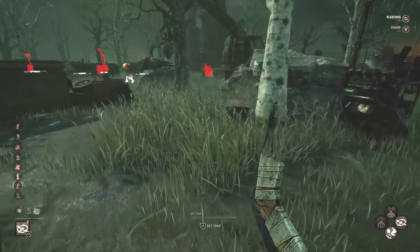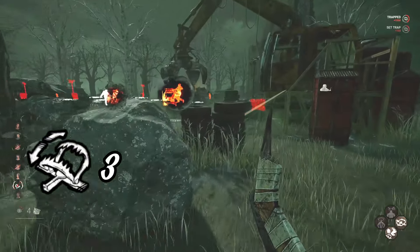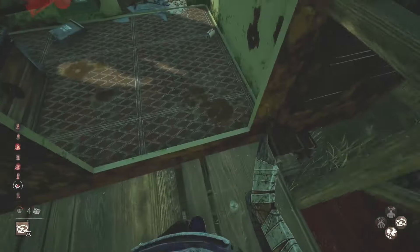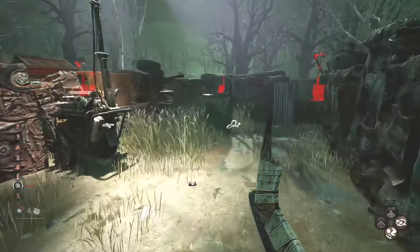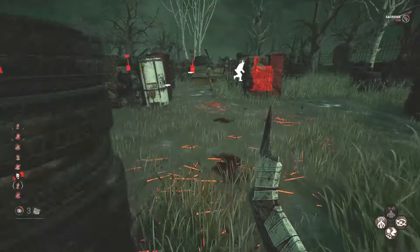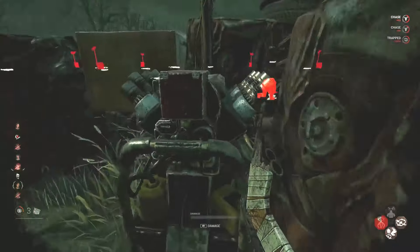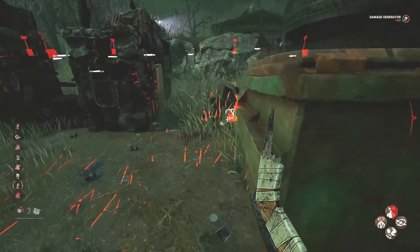Since this is 2v8, it's a good idea to put some traps in front of chests. This one here is visible, but the idea of that trap is for mid-chase. I moved it from inside so they can't see it — they run up, turn to vault, and step right into it, or they have to turn back into me and get hit. Either way, it's a guaranteed hit with that trap.